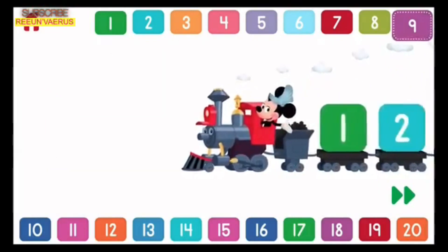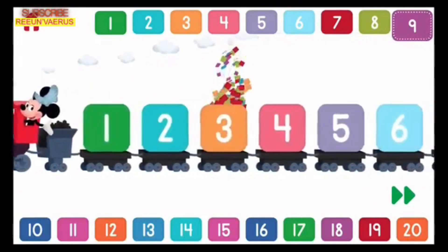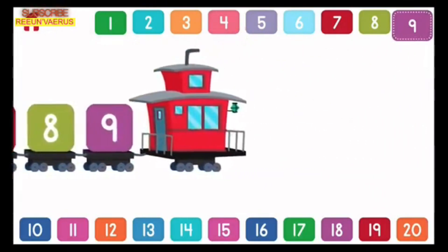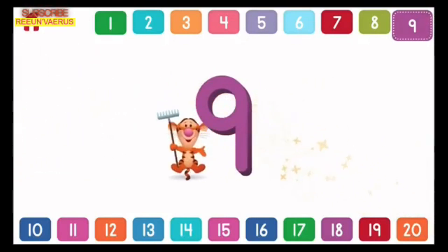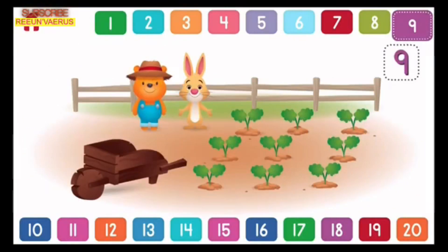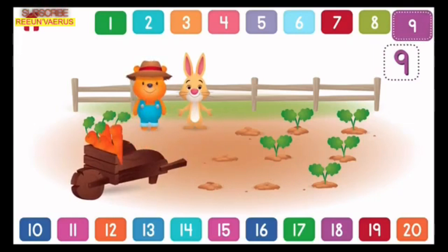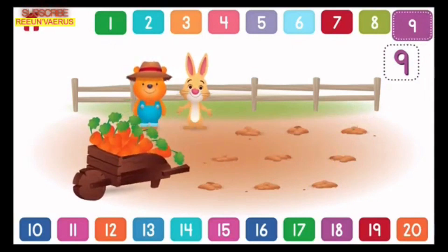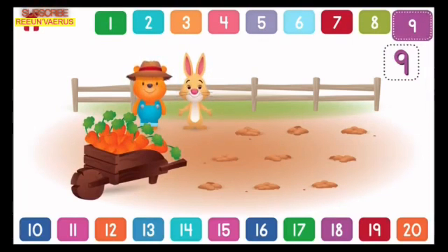Let's count to 9! 1, 2, 3, 4, 5, 6, 7, 8, 9. Can you help Rabbit and Pooh pick 9 carrots? 1, 2, 3, 4, 5, 6, 7, 8, 9. That's mighty fine! You found all 9!